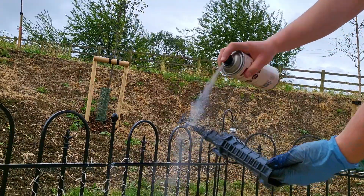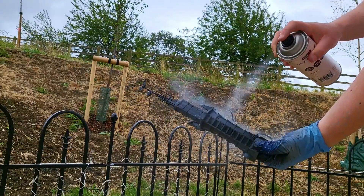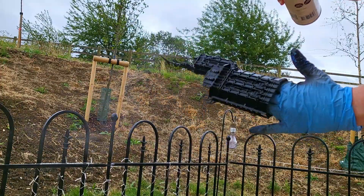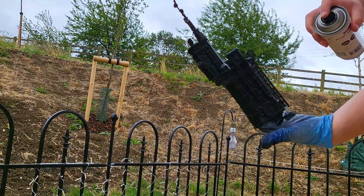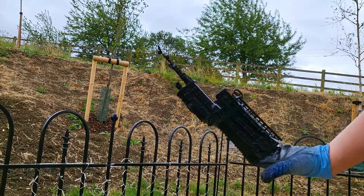First things first, for this method spraying it black is a must. This is going to put in our shadows and make the rest of our paint job really simple. For extra credit, use a can that's almost out of paint and is mostly just propellant, and just keep trying again and again until you get somewhat of an even coat.